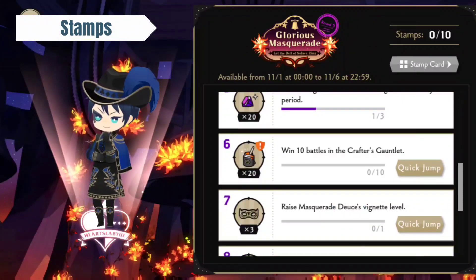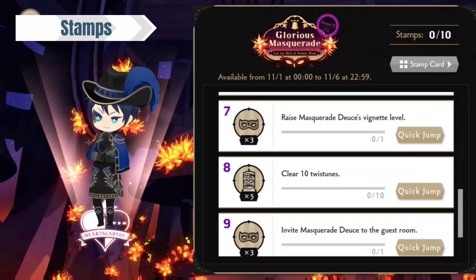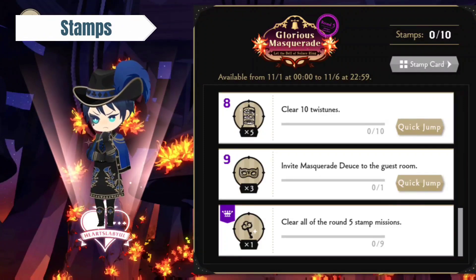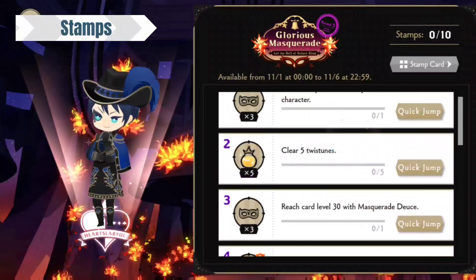Win 10 battles in the Crafter's Gauntlet. Raise Masquerade Deuce's Vignette level by 1. Clear 10 Twist Dunes. Invite Deuce to the Guest Room — that's normal. By doing all of this, you should be able to get a key for any summon that you wish. Pretty simple.